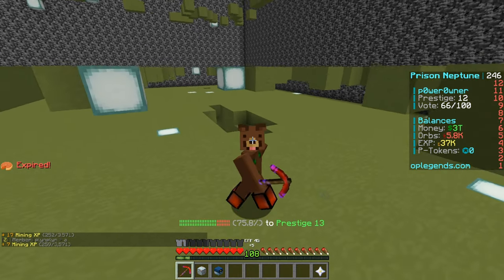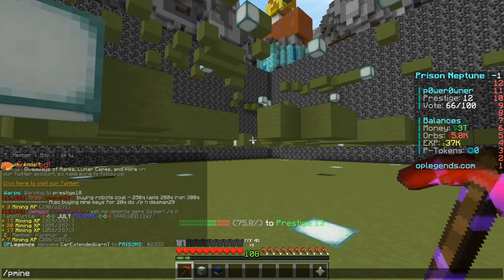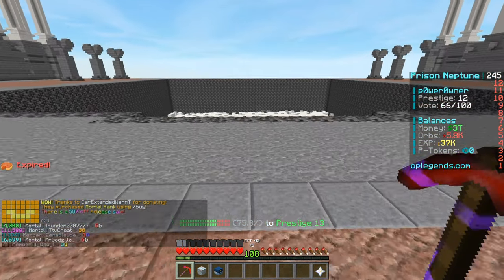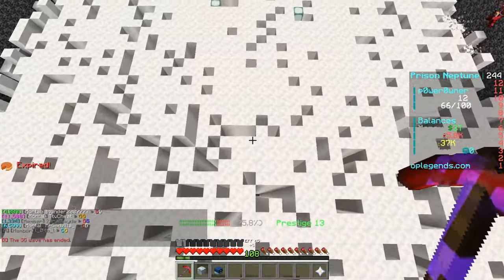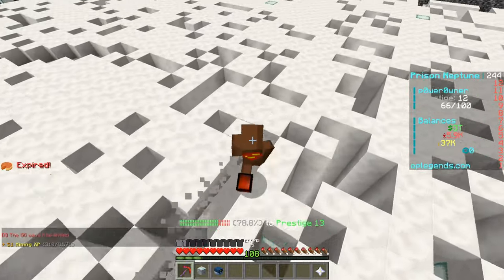As you guys can see, we're almost prestige 13, which is pretty solid. That means we can either mine here, or what we did in the stream was — you can do p-mine warp powerowner and boom, you're gonna be right here, which is for the mining. This is like a perfect mine to go to, and it looks like people are actually using it right now, which is good to see. This is one of the best places to mine.